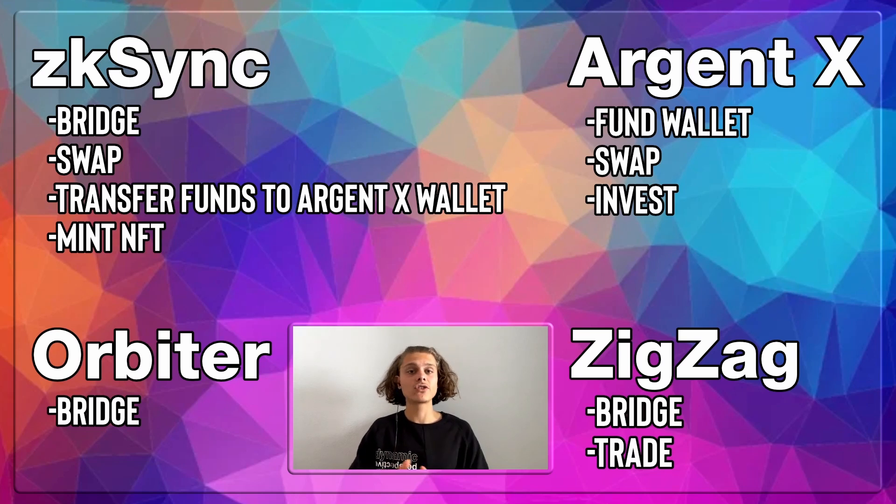We'll activate your Argent wallet, which I'm also going to show you, and then we are also going to go to ZigZag and connect with our Argent X wallet. Then maybe use the bridge there, do some trades, and when we are done with all of that, we may hop back to ZK Sync, connect with our Argent wallet — not with our normal Ethereum wallet — and also do a new swap or mint an NFT there. So let's get right into it.